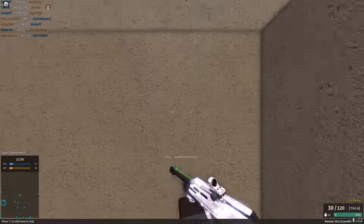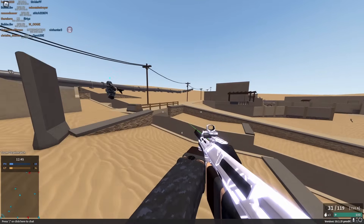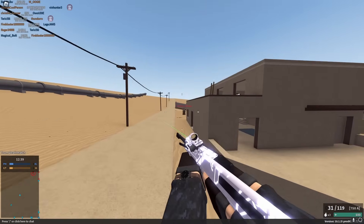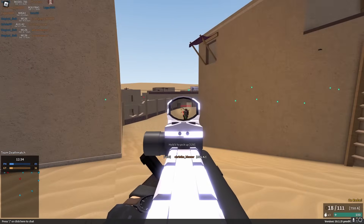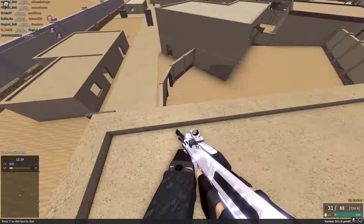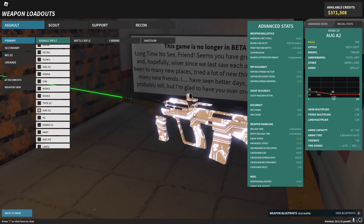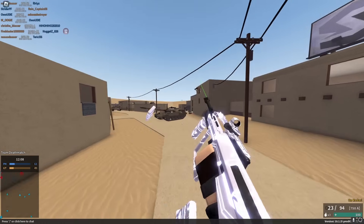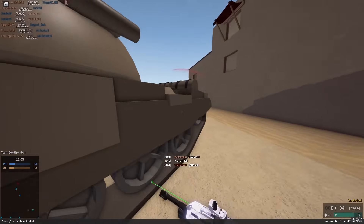And then we have the AUG A2. The AUG A2 with 7.62 or default ammo is essentially the best gun in the game right now. It has 750 RPM, 3-hit kill up to about 60 studs, 5-hit kill at range — which is perfectly fine. It has 0 recoil and really high bullet velocity. It's like the AUG A1, but with a 3-hit kill and 70 more RPM, so it's way better. There's really no reason to use the M16A3 when the AUG A2 exists — this basically destroys the M16A3 in every single aspect.